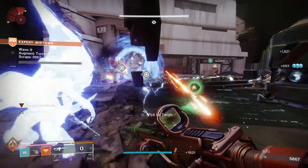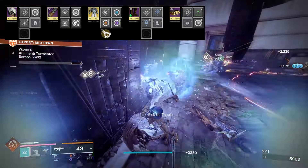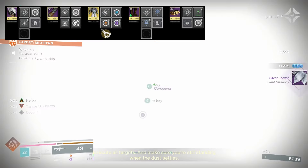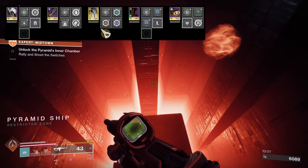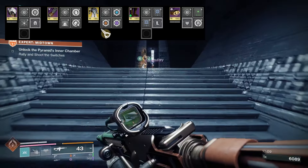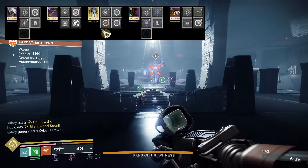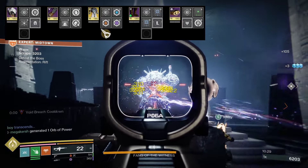For armor mods: on the head I'm using Kinetic Siphon — rapid kinetic weapon final blows create orbs of power — and Ashes to Assets for bonus super energy on grenade kills. On the arms, Firepower so grenade final blows create orbs of power, plus Bolstering Detonation for class ability energy on grenade damage. Chest mods are Solar, Arc, and Void Resistance. Legs have Kinetic Weapon Surge for a damage bonus while holding an armor charge. Class item mods are Time Dilation for longer armor charge decay, Reaper to spawn orbs after using your class ability, and Bomber to reduce grenade cooldown when using your class ability.